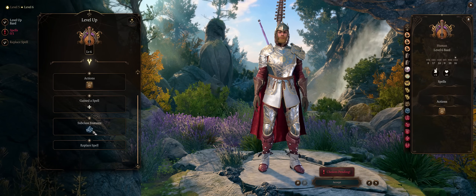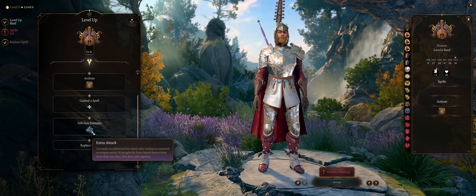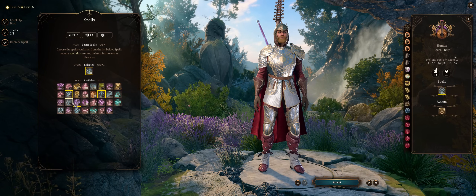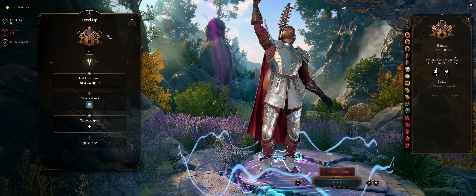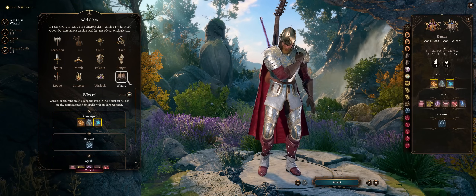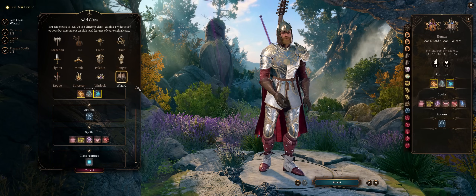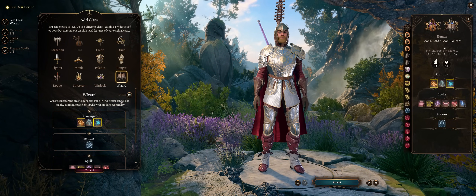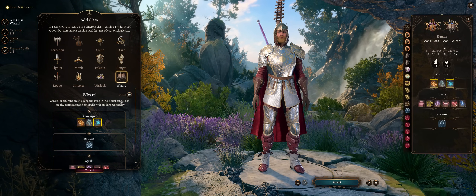At level 6, you get a second attack per action, just like a Swords Bard. For more spells, anything you want, including something like See Invisibility. From level 7 onwards you can start multiclassing — for example into Wizard, since just one level lets you learn nice wizard spells for more armor class. But I don't think it's necessary; even without Mirror Image or Blur you can still have higher than 30 AC, which is more than enough.